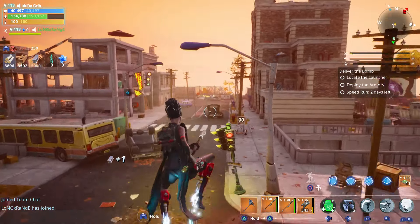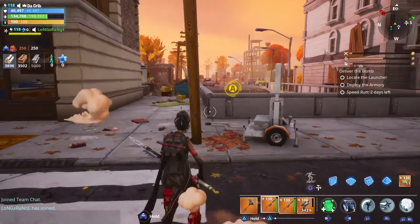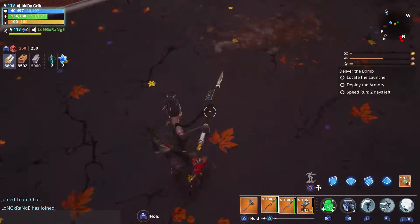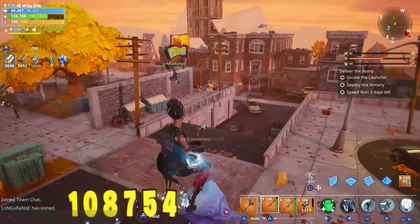You can't use your heavy attack when you're in the air, but you can use your regular attack while in the air. So if you see takers in the air, you can actually do damage to them while they're up there.